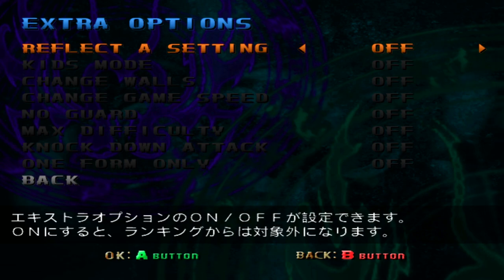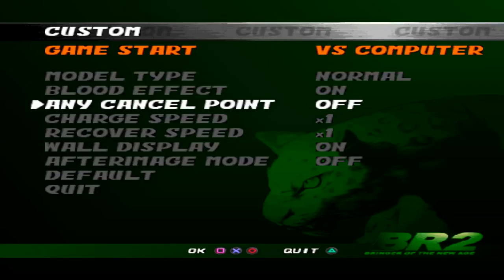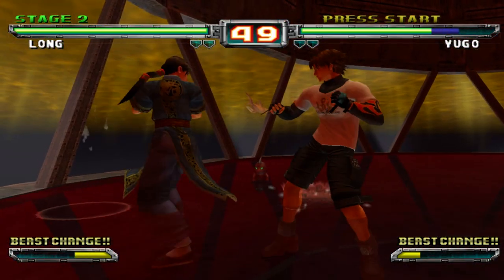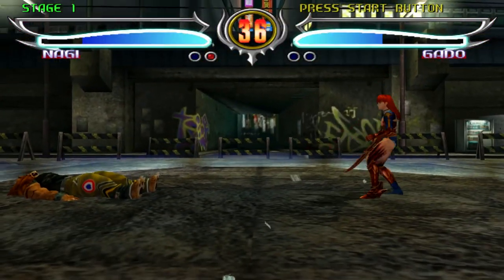For replay value, bring back all of the extras content from Bloody Roar Extreme, and bring back any cancel points specifically from Bloody Roar 2 as an extras option. Make a versus CPU mode. Stage transitions from Extreme and 4 would be nice to see returned, but don't overdo the transitions, otherwise it kills the pacing of the fight since Bloody Roar is a fast 3D fighter. Personally, I'd like to see 5 costumes if not 10 for each character.